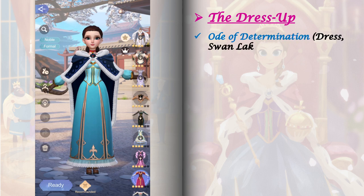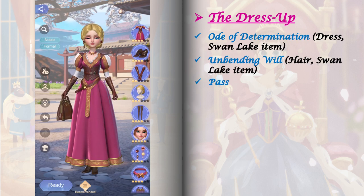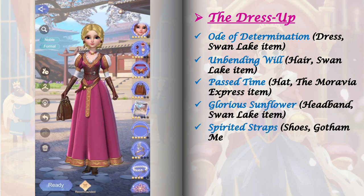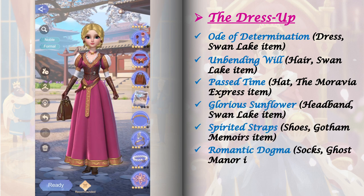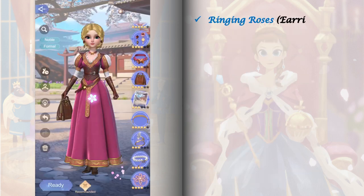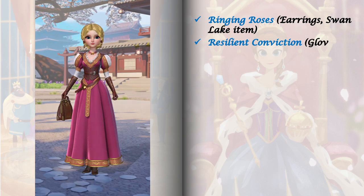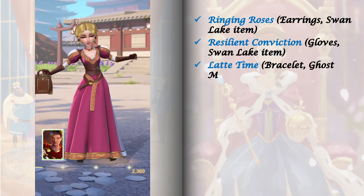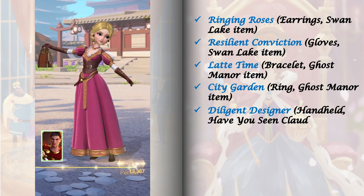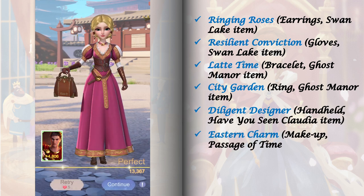Here are the items I used to get a perfect score in this dress up. It is important to get a perfect score here because we need the blueprint reward to craft the required item in the next stage. Always upgrade your fashion lab and use 5-star relics with at least one tag matching the stage requirements. For this stage, I used Caesar's Relic raised to level 40.